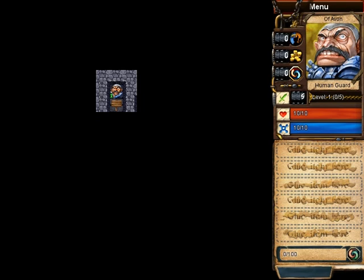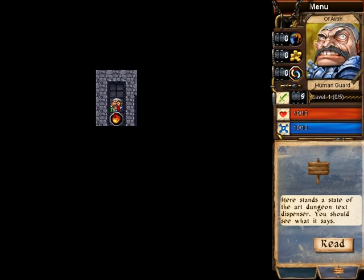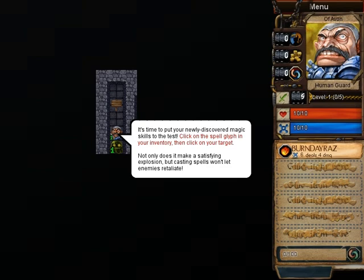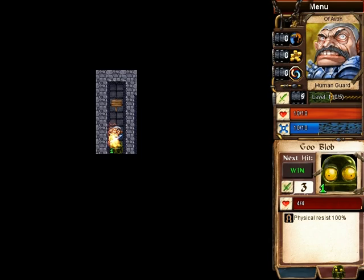In addition to runes that increase your stats, you can also find spells. This Burndarize spell is a fireball — it's pretty standard. It tells you what damage it deals over on the right: it costs 6 mana and deals 4 damage, and that will go up as you level. Notice that when you attack an enemy with spells, they can't attack back. So that blob never even got a chance.